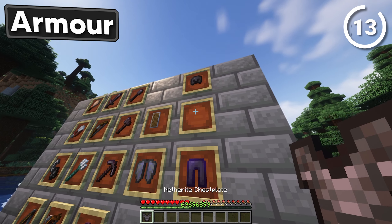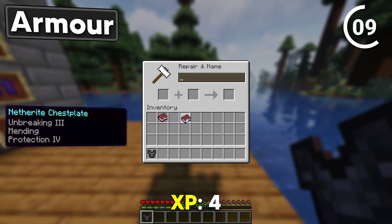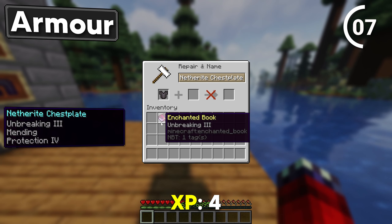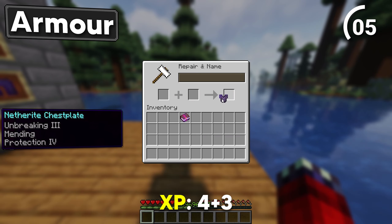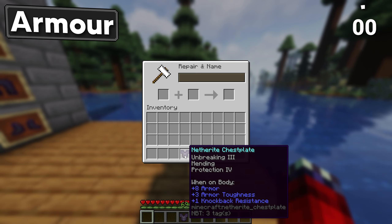This one's very similar. Once again combine Protection 4 and Mending. Grab your chestplate and give it Unbreaking 3. Mould the two together and that's a nice chestplate.